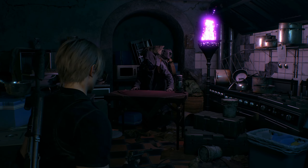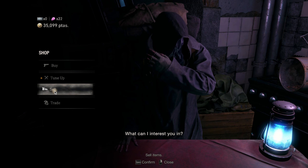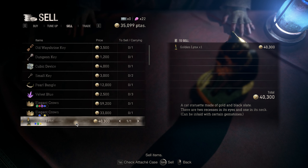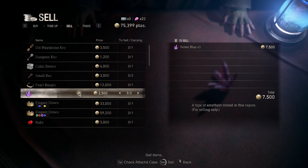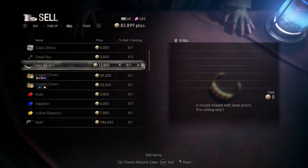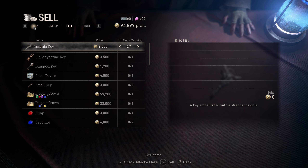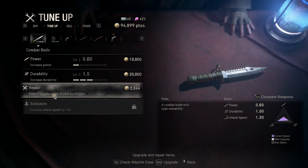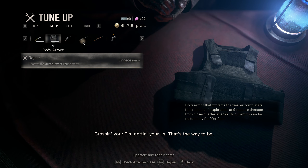Hey bro, I got some stuff for you. What can I interest you in? I gotta sell you this golden lignons and the velvet blue — I have three. Thank you. And this pearl bangle. A deal well struck. Can you fix my things? Crossing your T's, dotting your I's — that's the way to be.